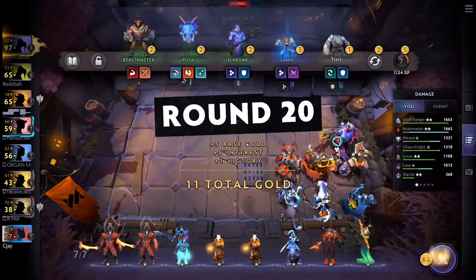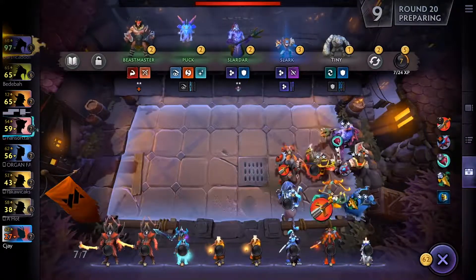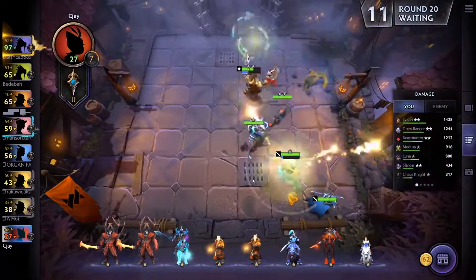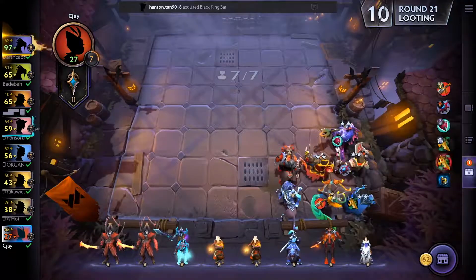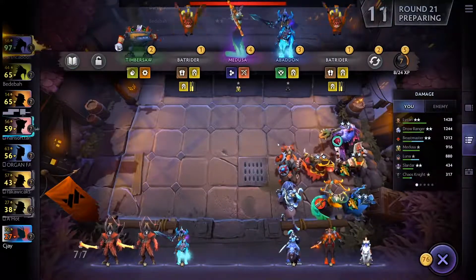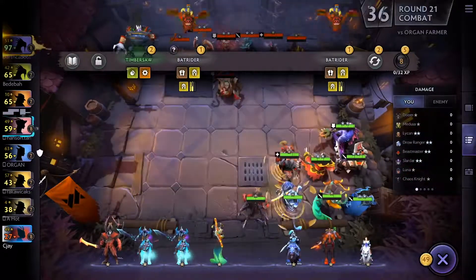I hit more good units — Medusa is a big unit. I also hit Abaddon as a Knight, which is good. I put Medusa in instead of Mirana because Medusa makes more damage and scales. I now have the Scales alliance with the Slayer in front, which gives me 30 magic resistance.